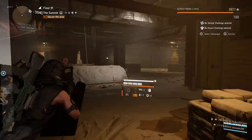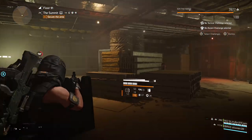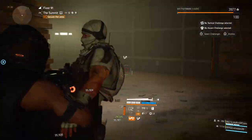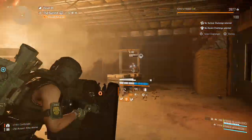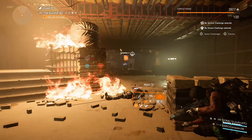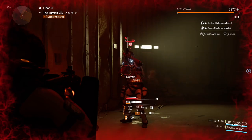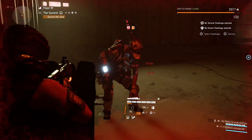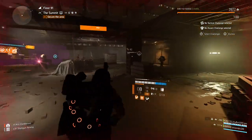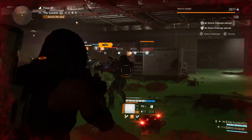Now back to the build. I'm running three pieces from the Bulwark set. From the three-piece Bulwark bonus, you get 50% shield health — really handy at legendary difficulty — plus 1% armor regen which works really well with the Memento backpack. Together we'll have 4% armor regen with full Memento stacks, and an additional 10% armor. With two offensive core attributes, I have 1.8 million armor.